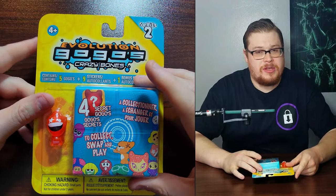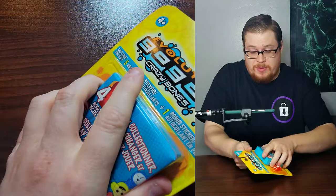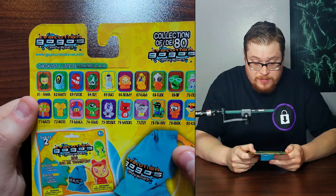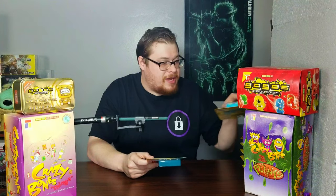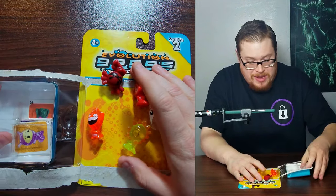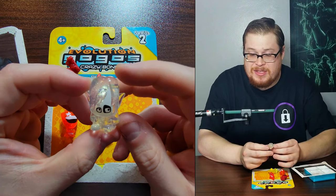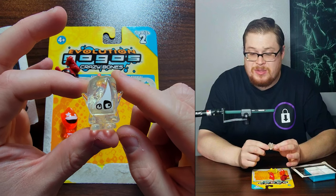Let's start things off with a blister pack because I've got a bunch of these and they look pretty cool to open up. Let's see what we get. They've got some of the names on here but not all of them. These are going to be my reference guides for figuring out names because I forgot to pull them up and print out a list for myself. I am so excited for this set because of all these jelly guys. These jelly translucent guys are the best.